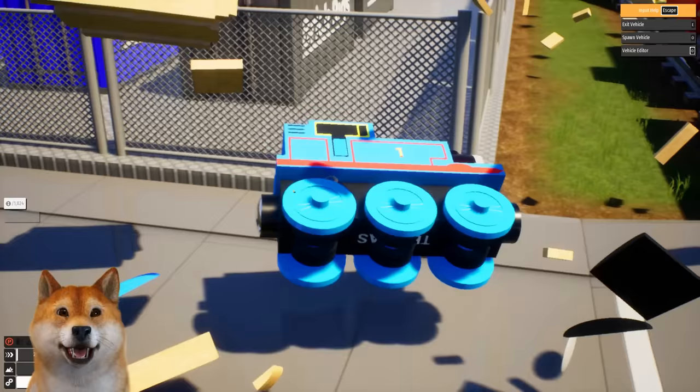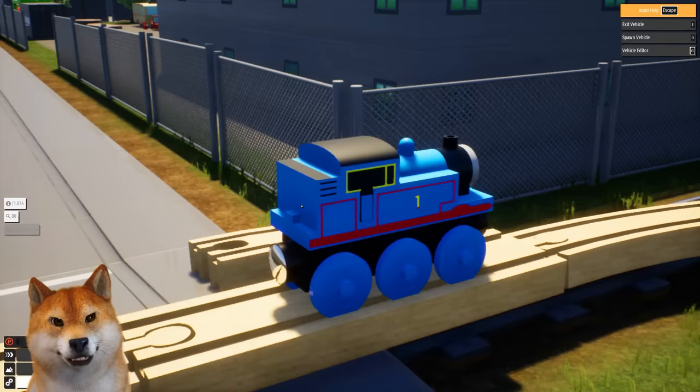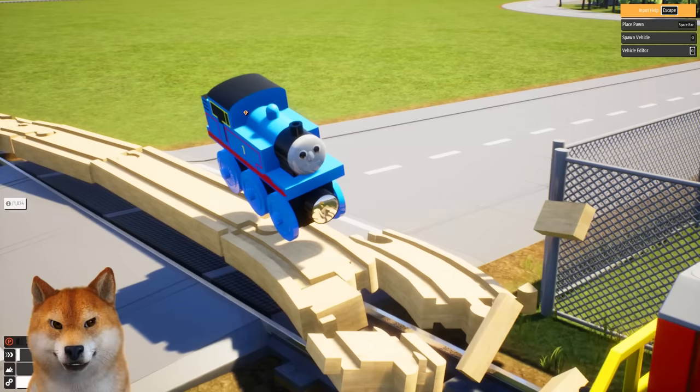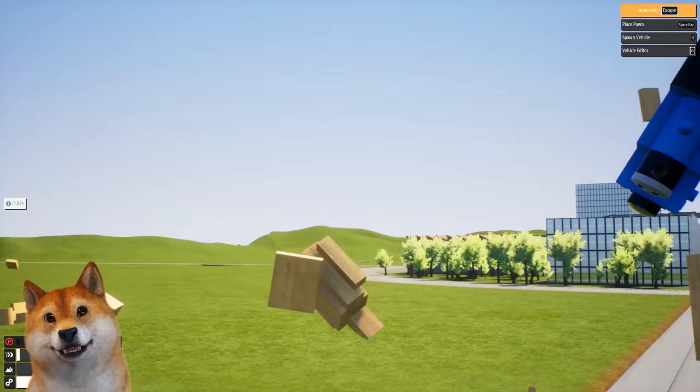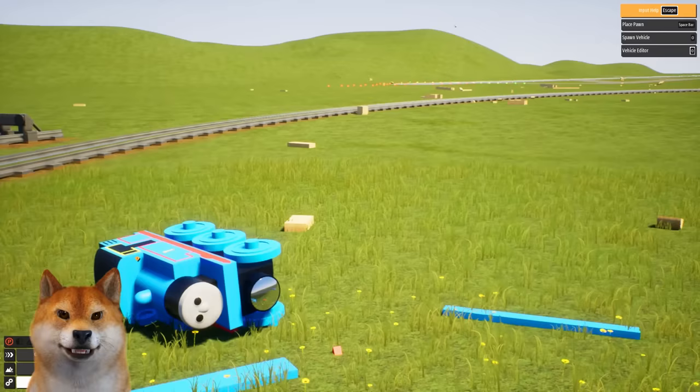Hold on, let me try this one. Okay guys, this is it. Can our poor little wooden Thomas survive the train? Let's find out. The track is already going down. Thomas is getting lifted up in the air. Guys, he actually escapes! You know what? I'm not going to punish him anymore. He escaped the train two times. I think that's enough. He's pretty smart. Good job, little Thomas.